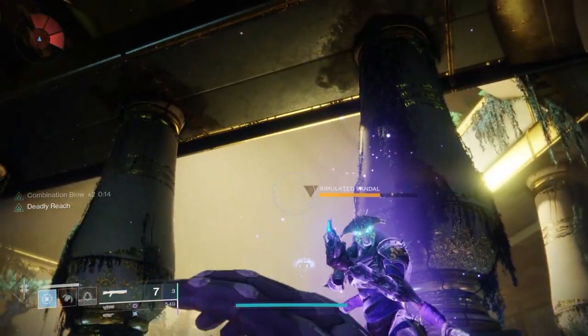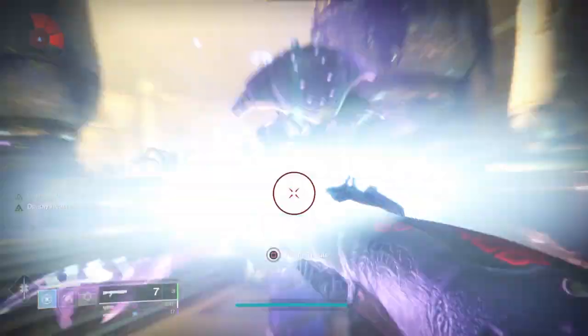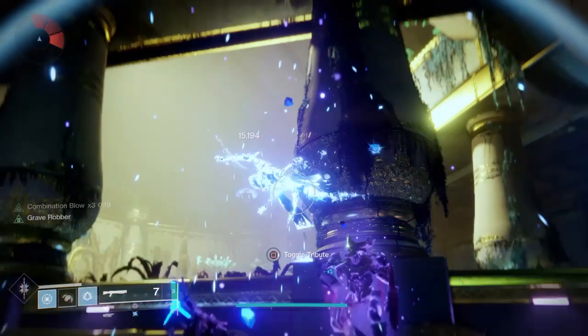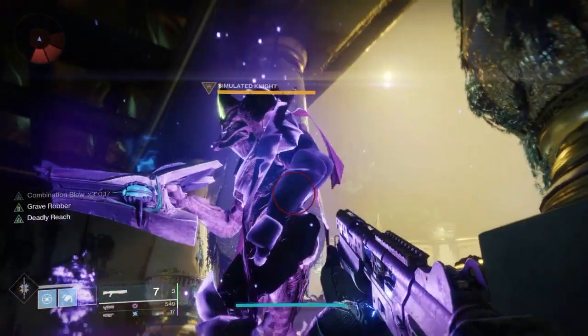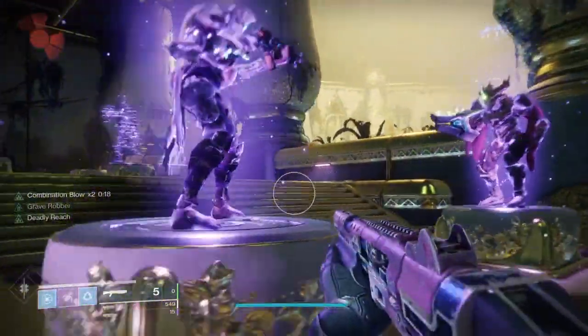As you're dodging enemies, you get your charged melee back. So basically: dodge, hit an enemy — repeat. This stacks 3 times, lasts a while, and significantly increases your damage. With this base build, I was able to get somewhere around 17k worth of damage.